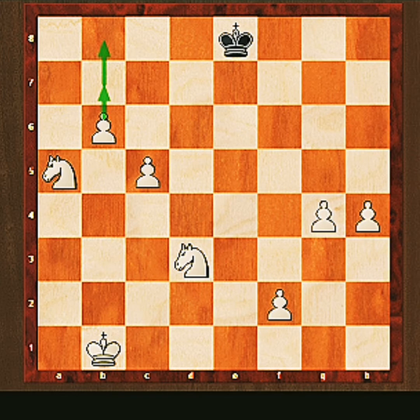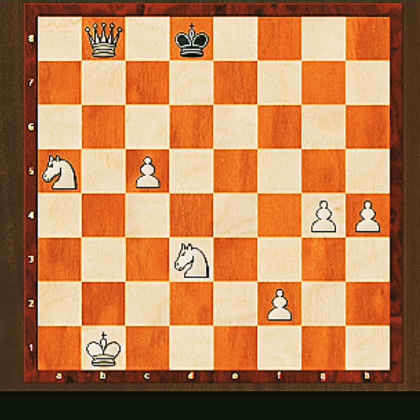The pawn will march to promotion and get an upgrade. And if we really want to, every single pawn can march to promotion and get an upgrade, meaning we could have five queens. However, that may not be necessary at all. So let's see it in action. There goes the little guy — nothing the king can do to stop it. Upgrade into a queen.